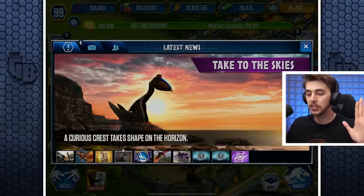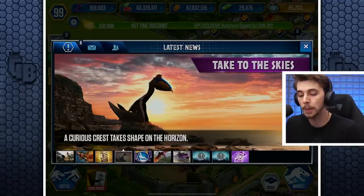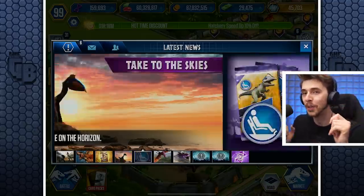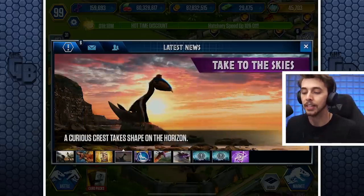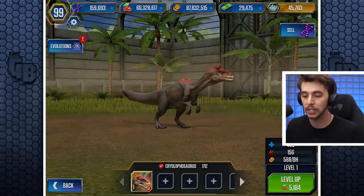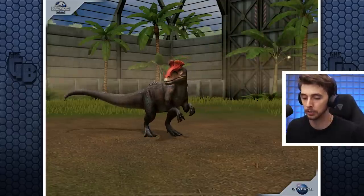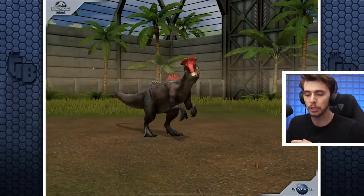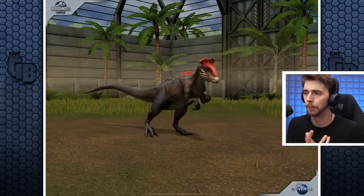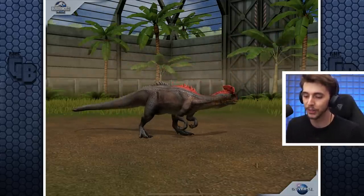This is the new hybrid that's coming out soon as well — 'The Curious Crest takes shape on the horizon.' If you have a look at it, the crest or frill on the top of his head is the Cryolophosaurus. So this Cryolophosaurus right here is about to get an evolution. Both Jurassic World: The Game and Jurassic World Alive are getting new hybrids pretty soon, so it's really cool to see this guy.